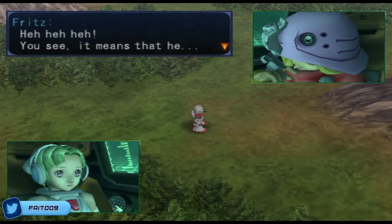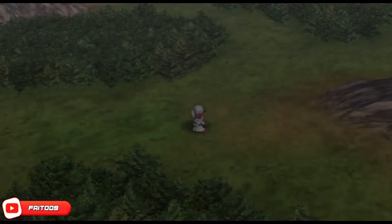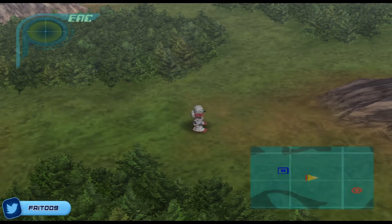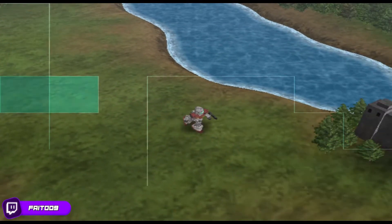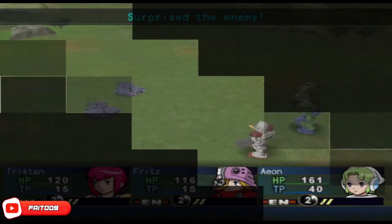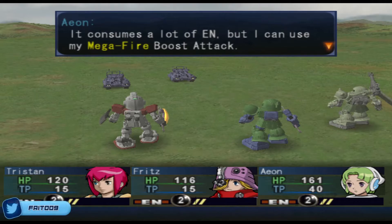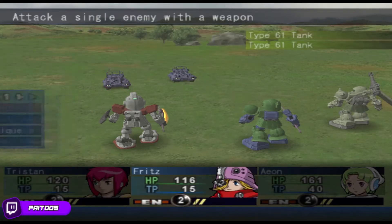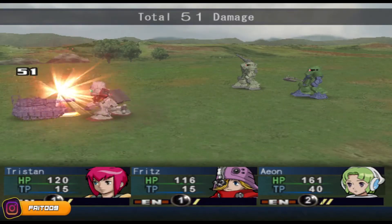Oh my god, this is immature — EOS. And we get a Saku 2, which is actually the one that we beat inside the Boon Arc. Oh damn, she came equipped. We should be able to one-shot all these guys.